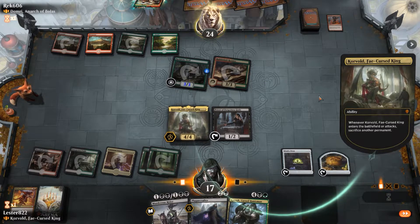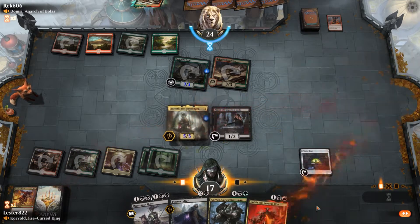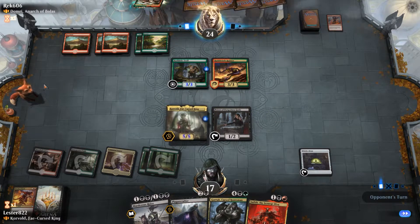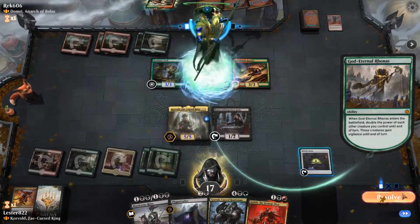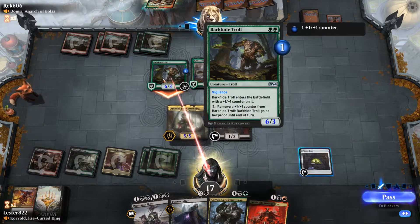Unfortunately, I did have to sacrifice Mayhem Devil — it is Singleton. But I now have a 5-5 Flyer, and I just pulled Judith, which is not as good as Mayhem Devil, but she does boost the power of all my creatures and allows me to ping things when killing things. My hand is looking pretty good. If I can pull another mana, I have access to Garruk Cursed Huntsman, which allows me to not only kill things, but his zero ability creates two creatures that are awesome for sacking.